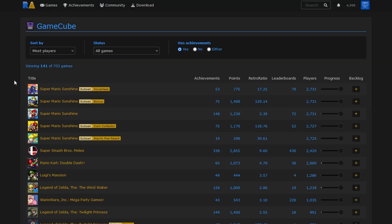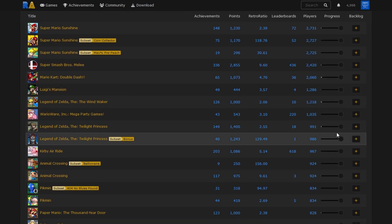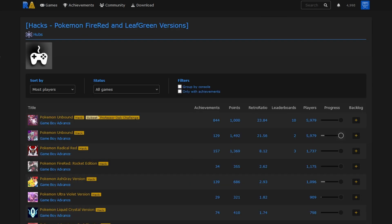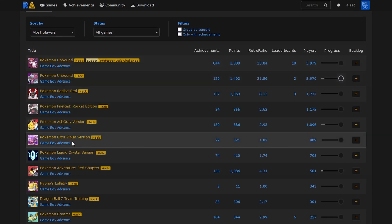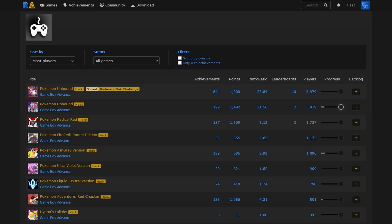There are a ton of supported systems, everything up to and including PlayStation 2, which also includes GameCube, just added recently. You can earn RetroAchievements playing Super Mario Sunshine, Wind Waker, Twilight Princess, and all of the other big GameCube games, as well as ROM hacks like the newly released Super Mario Eclipse, which already has a set of RetroAchievements. So everything from PS2 and GameCube on down - lots of Pokémon ROM hacks, Super Mario World ROM hacks, Zelda, and so on.